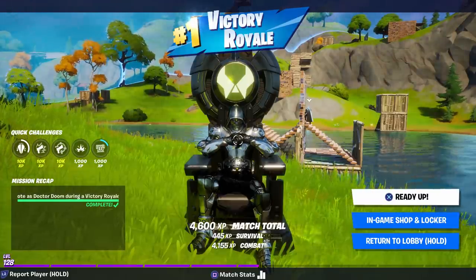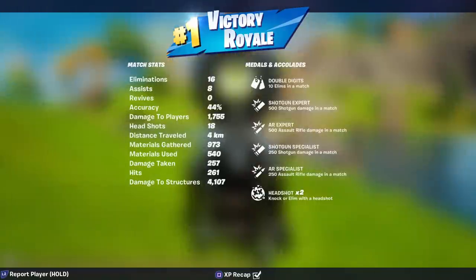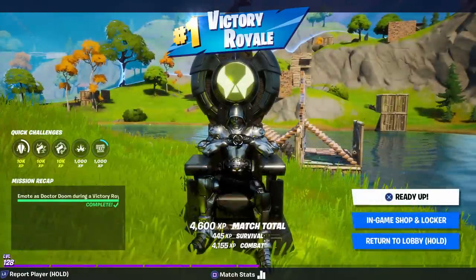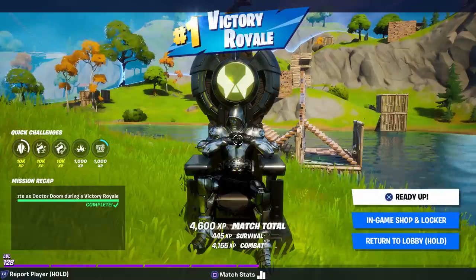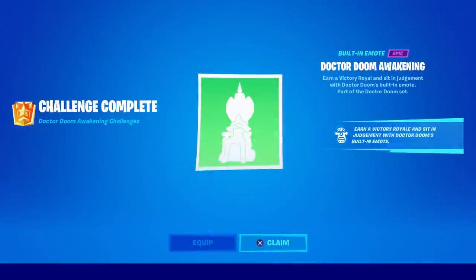Wait, I can't do it in my lobby. Let's see if you can do it in the lobby. 16 kills, 8 assists — confirmed it works in Team Rumble, and that gets you one of the best Victory Royale emotes in the entire game.